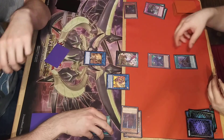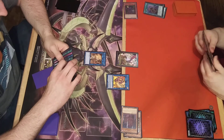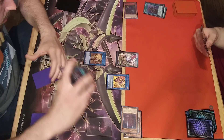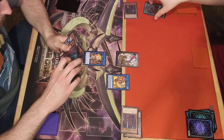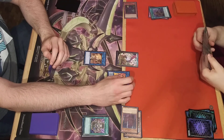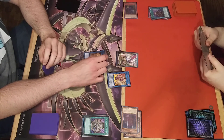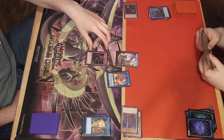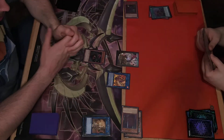Going to have Tuff this time. Tribute Monk. Normal summon Vanity's Fiend. Enter battle. 24 and 16 for 4000. That leaves me at 1100.